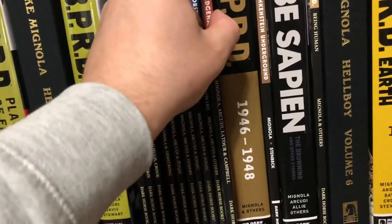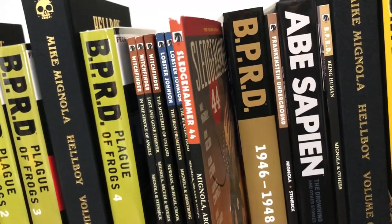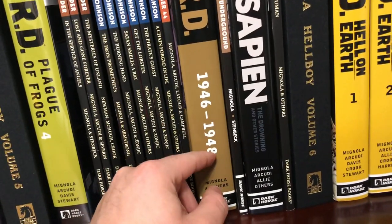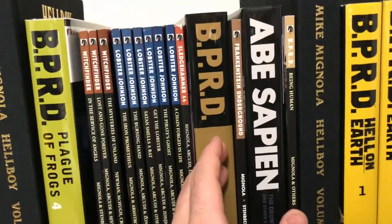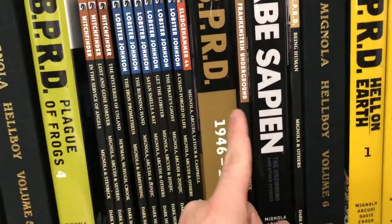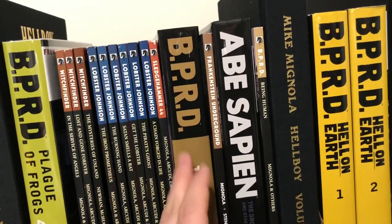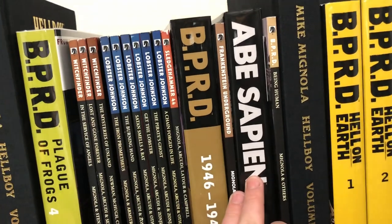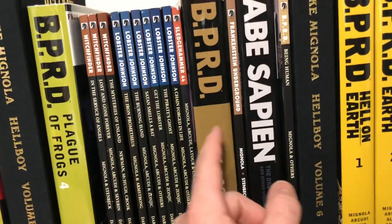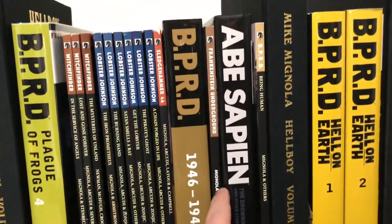Then we've got Sledgehammer 44, which is an amazing book. And then you've got BPRD 1946 to 1948. BPRD Vampire is supposed to go after this. The first printing is severely out of print; the second printing is out. My book has not arrived yet because I ordered mine on Amazon and I think it's coming next week — so I'm very much looking forward to finally reading BPRD Vampire. It would go right here between BPRD 1946-1948 and Frankenstein Underground.